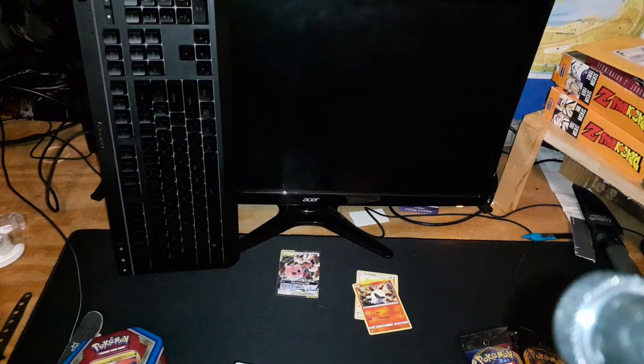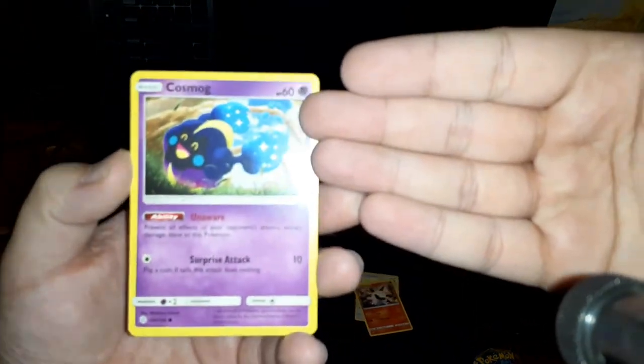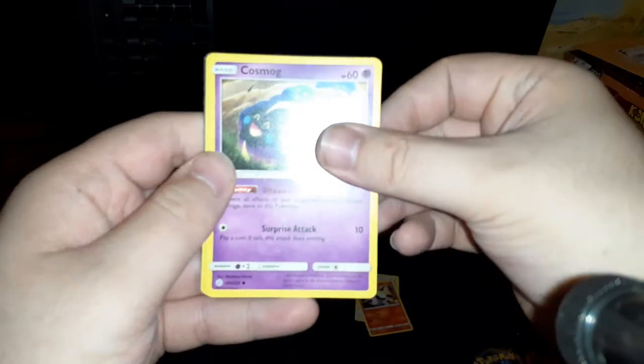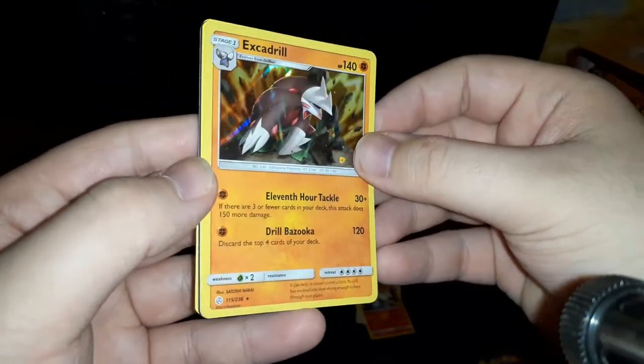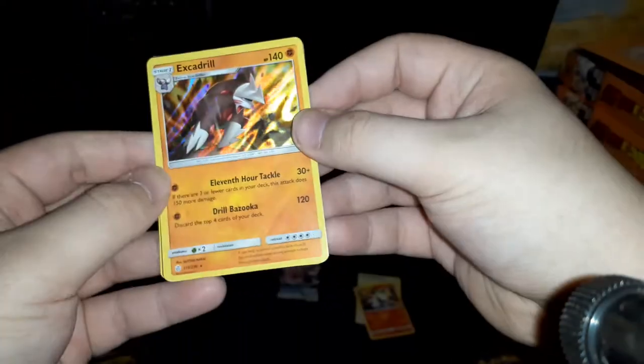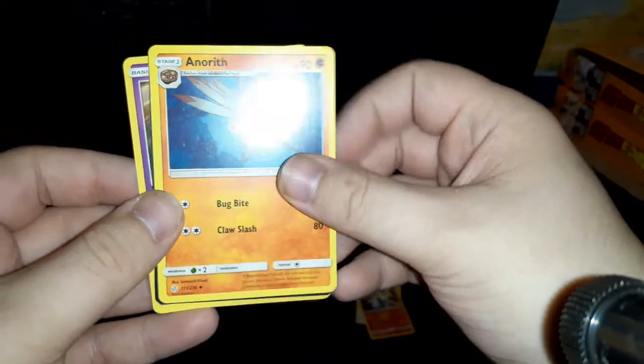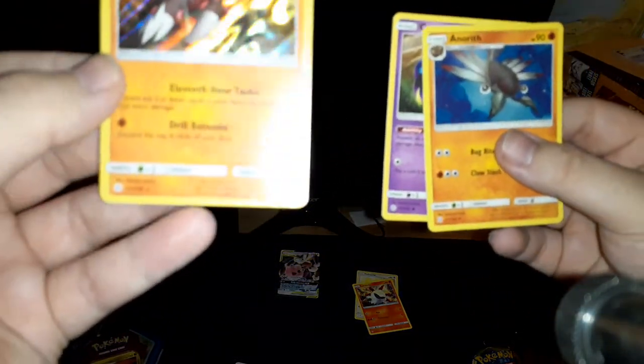Oh, Cosmog — like I don't have 50 million Cosmogs in my collection. Escadrille — it's a holo! Holo rare, are you freaking joking? Dollar packs do not have guarantees, but back to back I have gotten a rare of some sort.